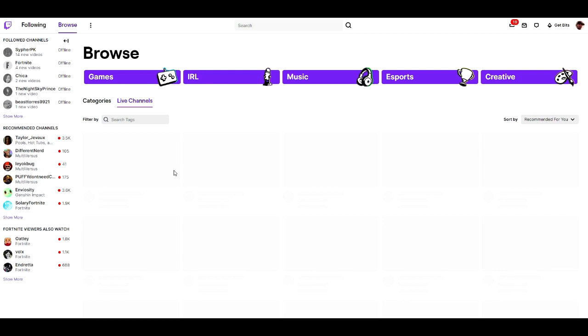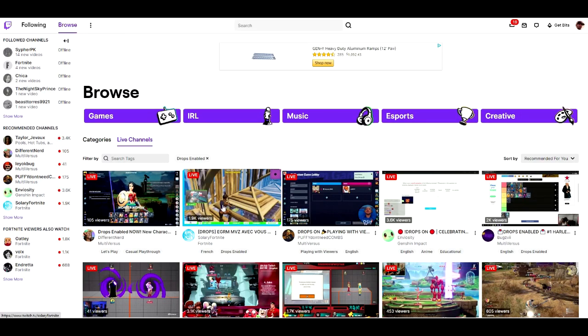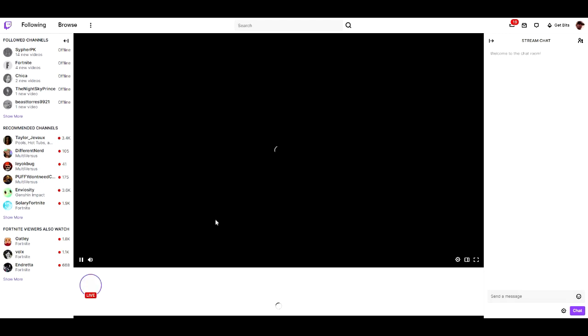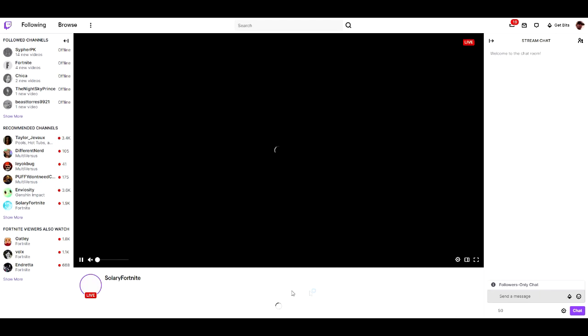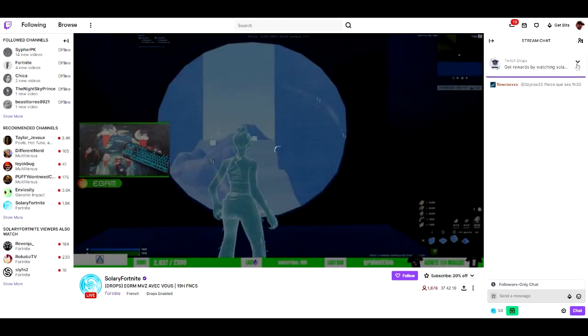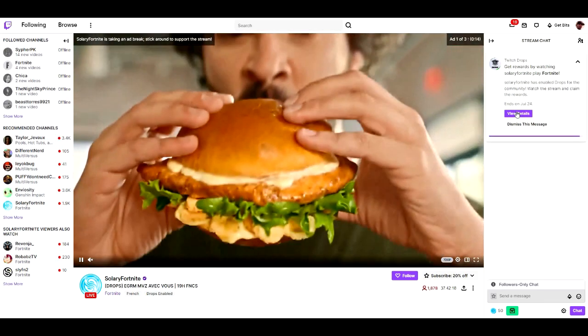Click on 'Drops Enabled' and it will show you all the channels with Fortnite drops active. Pick one — I recommend just clicking on one of those channels. All you have to do is watch for 30 minutes. I know it's a bit long, but just wait up to 30 minutes. There are a lot of people watching right now because everyone wants the backbling.